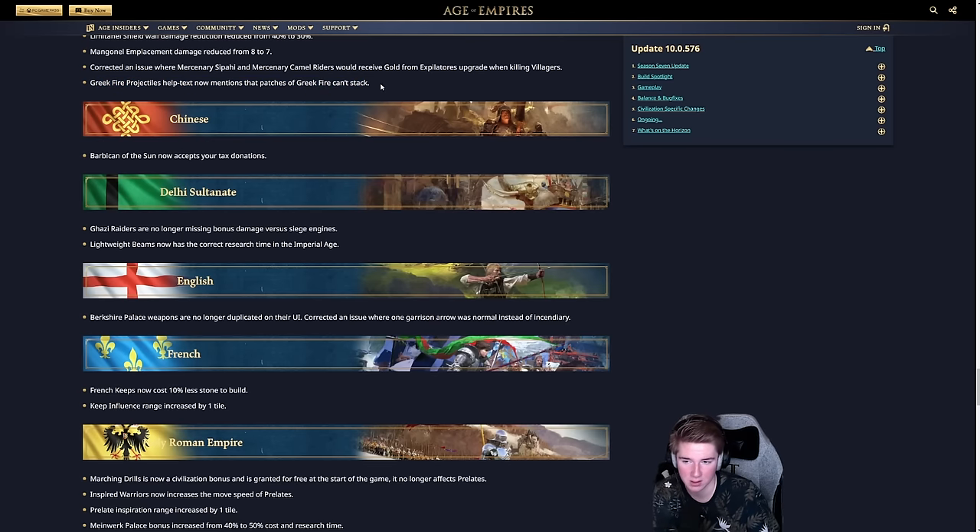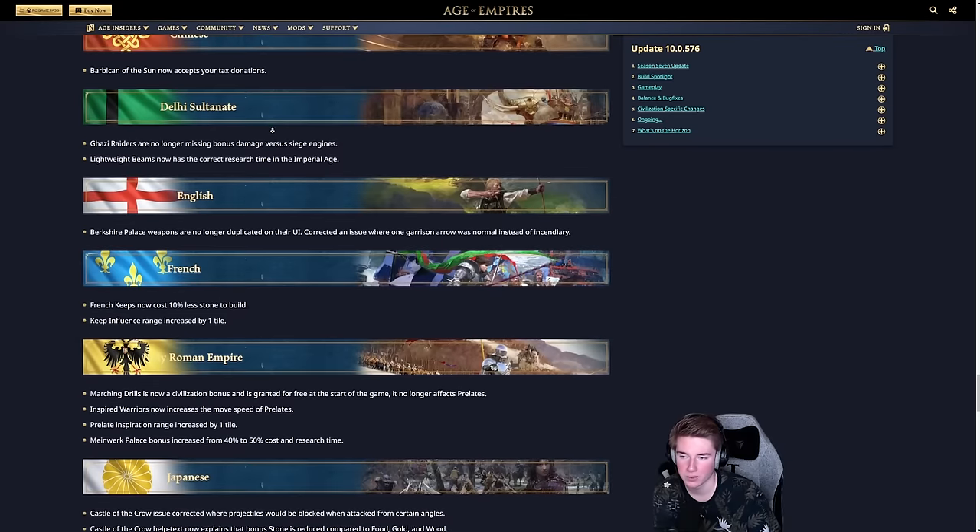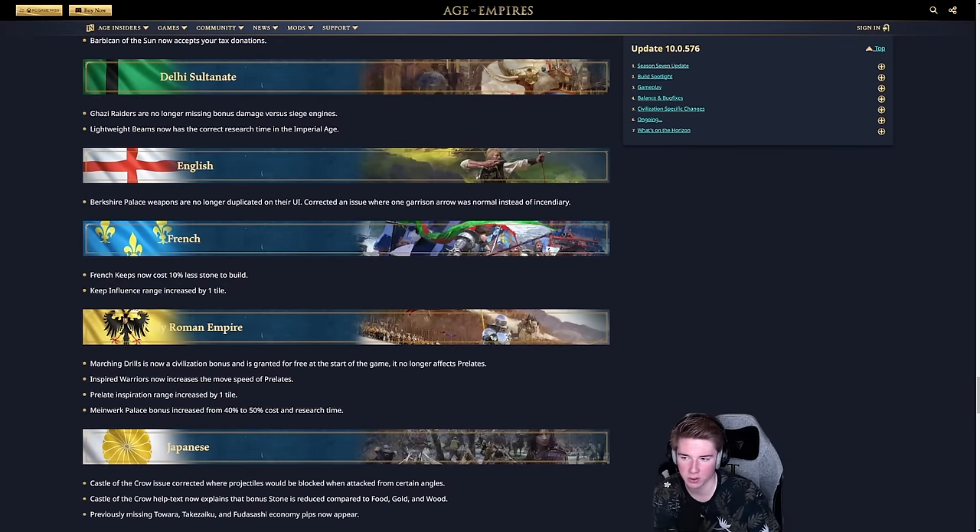For the Chinese, the Barbican now accepts tax drop-off, making it even better to build farms around it. The Delhi Sultanate's Ghazi Raiders now correctly do bonus damage versus siege engines and have the correct research time — a nice small buff.